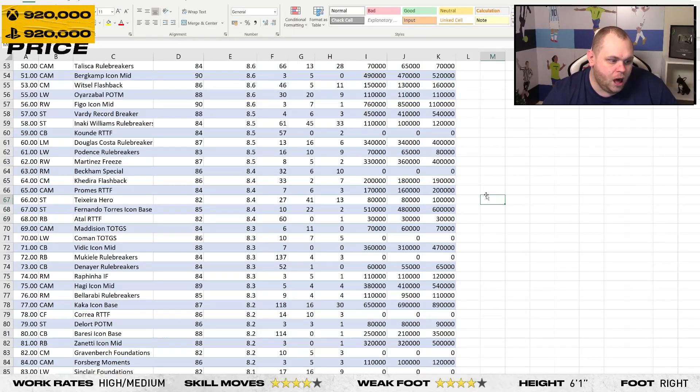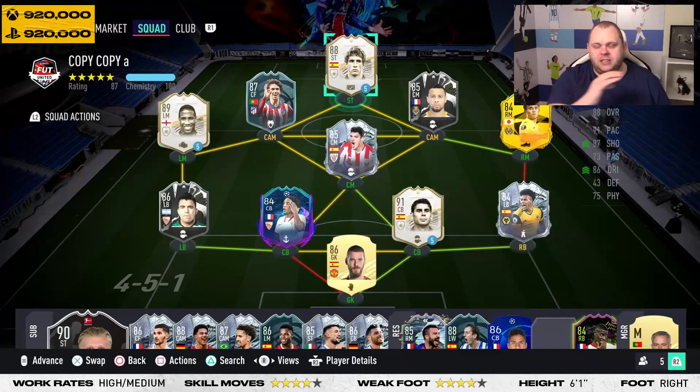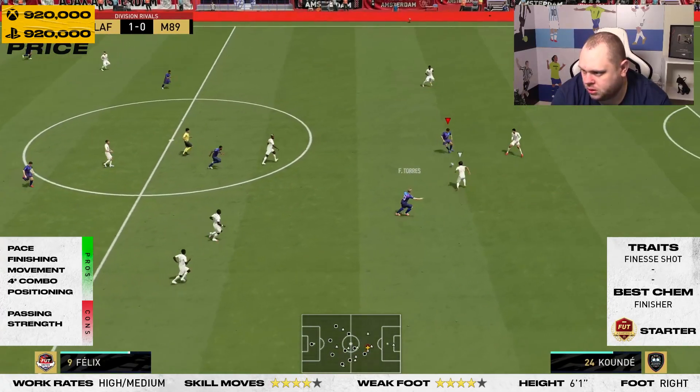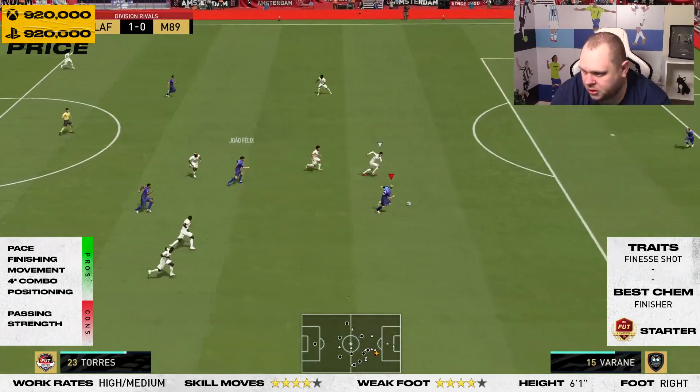His 85-rated base icon got 8.4, and just ahead of him was Ian Wright with 8.5. This spreadsheet will help me get more accurate review ratings, which I'm excited about. The intro is going to be miles long — let's just get into the review. Fernando Torres 88 mid icon — let's go.